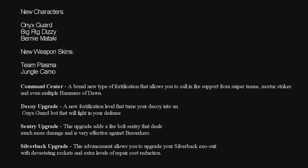Obviously for Horde mode. Three new characters: the Onyx Guard, Big Rig, Dizzy, and Bernie Mitaki — and I'm probably pronouncing that last name wrong. And two new weapon skins: Team Plasma and Jungle Camo.